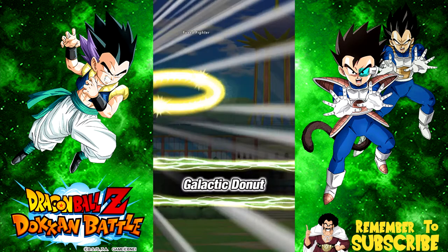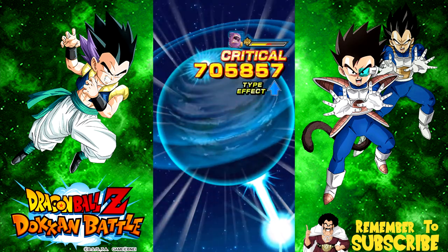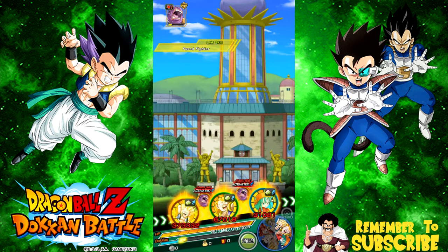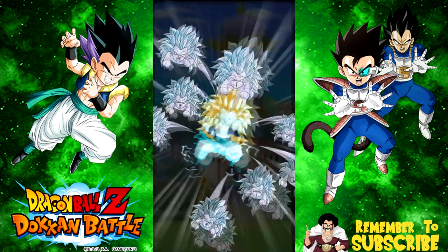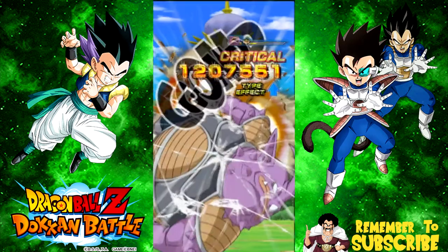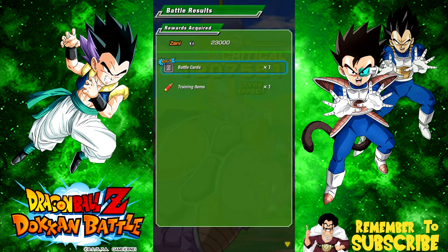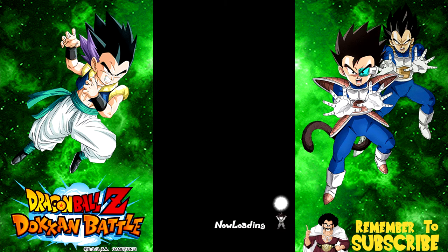Super Saiyan PHY Gotenks gets a critical hit — he has a higher HP pool, but with some Dokkan system fed into him it's not a problem. With the Gotenks bonus active, we get a higher chance of drop rates — that makes grinding so much better.